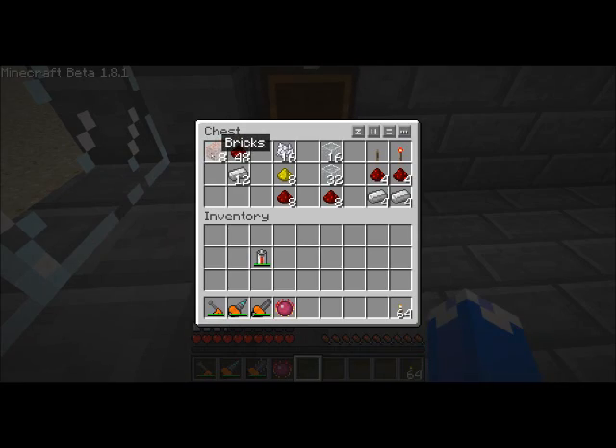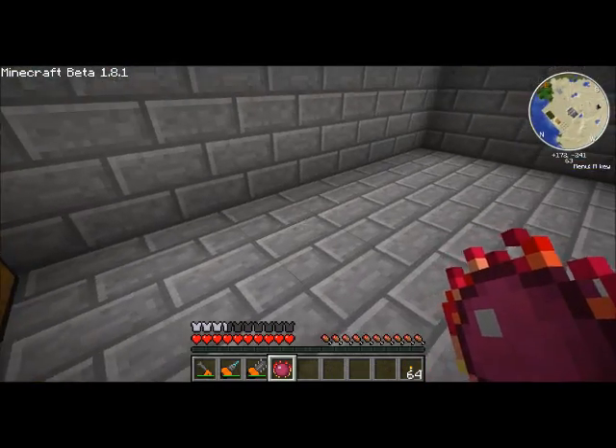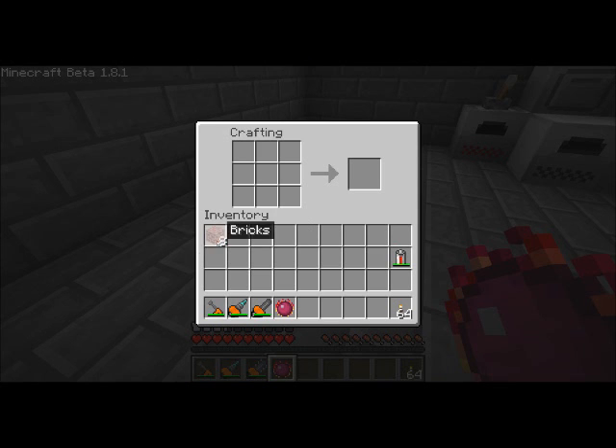I don't know any better way to show off fancy than with Red Power and another smaller mod, the wireless redstone mod. Let's start this piece by piece. As you can see there's no crafting table in here — never gonna need one of those again, as long as I've got my Philosopher's Stone to play with.